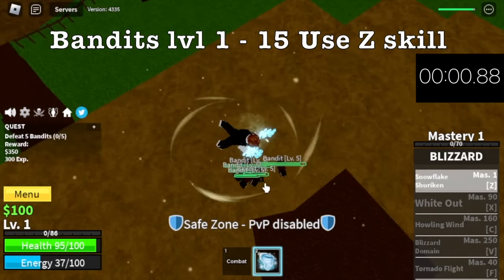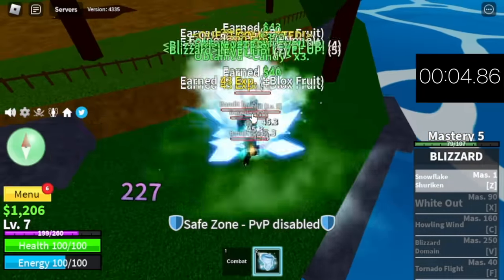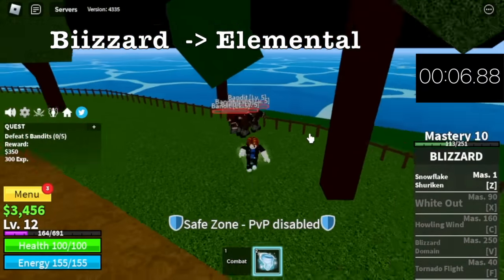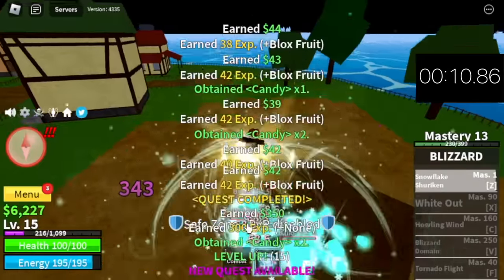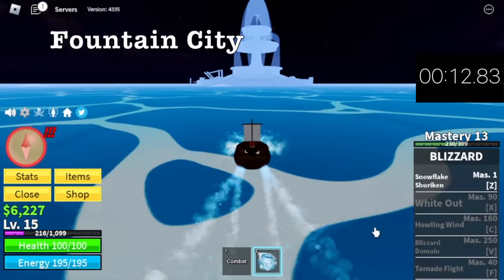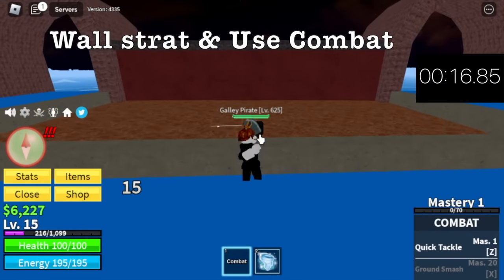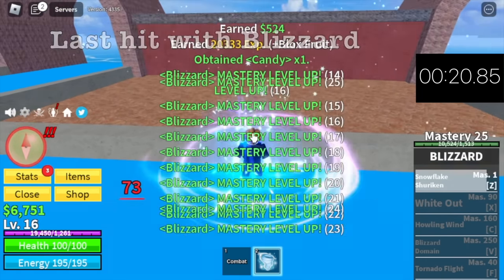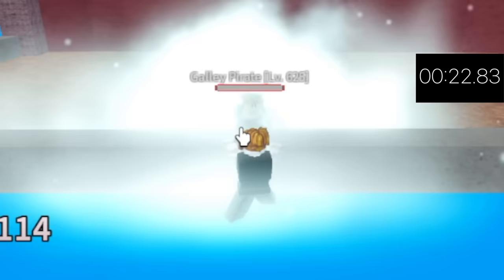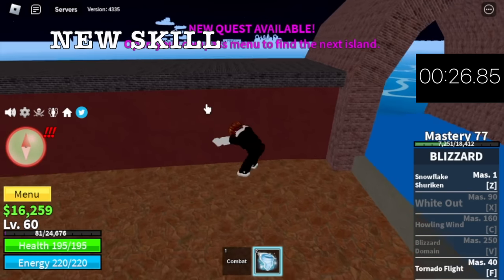First off, you need to level up from 1 to 15 with the Bandits. You're going to use your Z skill to defeat them. Don't worry, Blizzard is an elemental fruit, so everything will be easy. At level 15, next up is the Fountain City. You're going to lure a Gali Pirate, use Wall Strat and Combat for the initial damage and last hit with the Blizzard Z skill. Target level here is 60. We will be unlocking a new skill — the Tornado Flight.